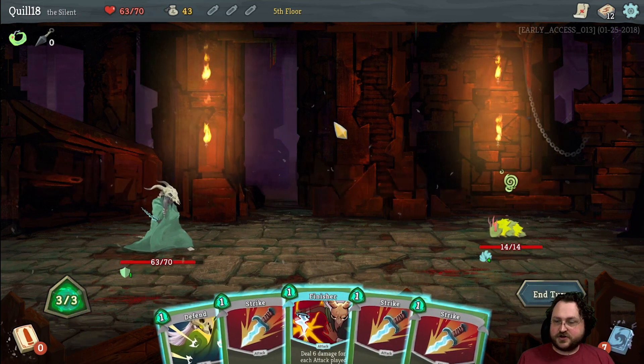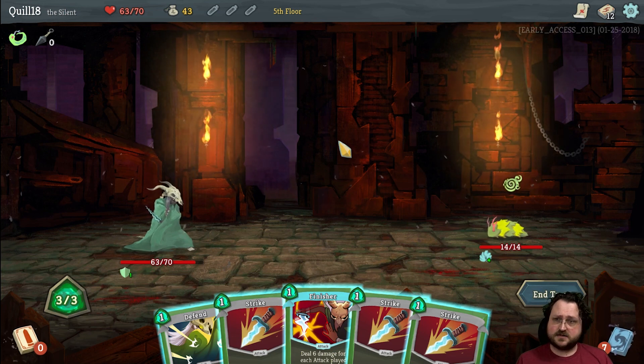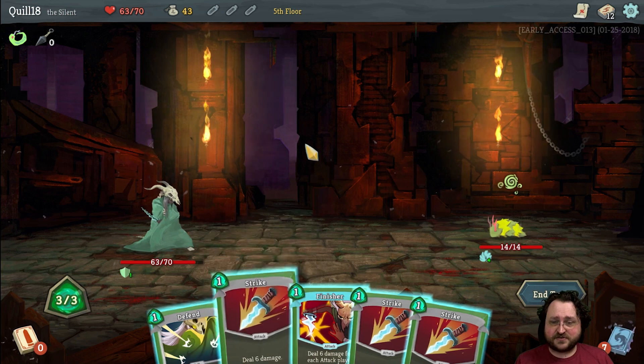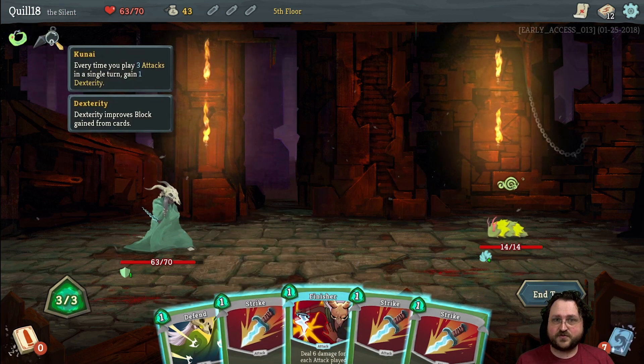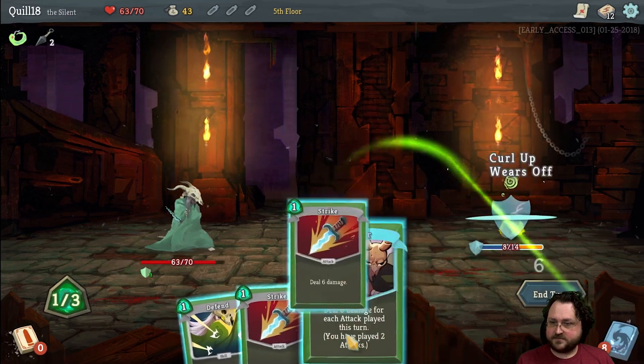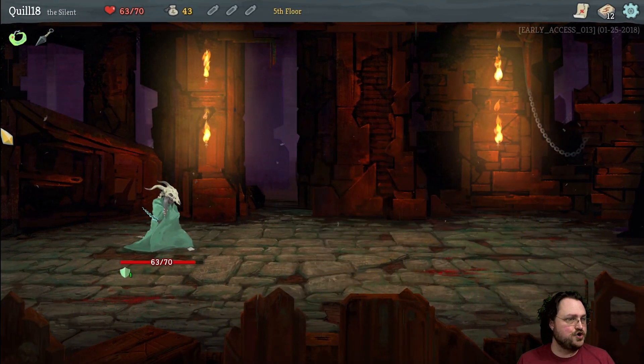Maybe do a block-poison build. We'd want to use more poison attacks — the thing with Deadly Poison is it's a skill. If we get a bunch of Poison Stabs it sort of combos with things we've got going on between the Kunai and the Finisher. Anyway — Strike, Strike, Strike some more!